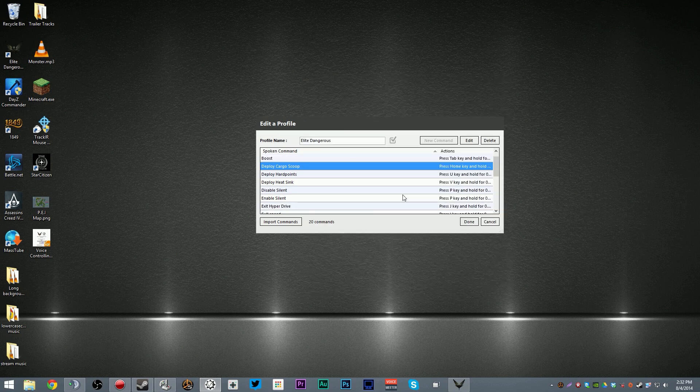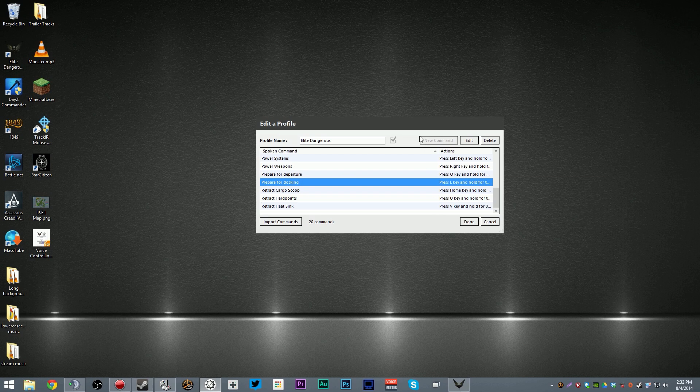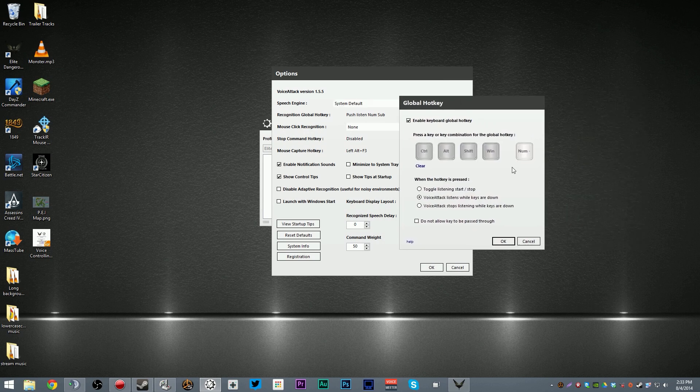I've set up all these different commands here — for powering weapons, for example, and for preparing for docking I actually have it hit L, which turns on the light, then press O which deploys my landing gear, and then have it respond to me acknowledging that the command has been executed. Now, I don't want it to always listen to me. So under the main options, under the Recognition Global Hotkey, I have it set up so that it will only listen when the numpad minus key is being held down.